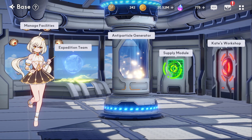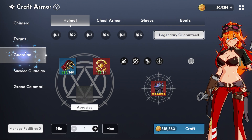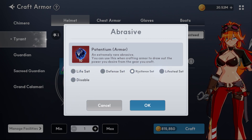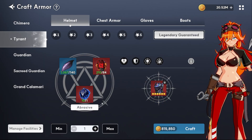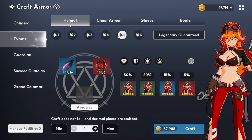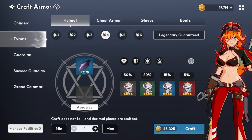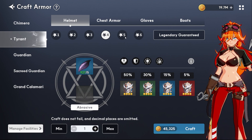Kate's Workshop is where you can craft armor, and you can get guaranteed legendary armor if you have the right amount of materials. For this one, let's do Life Steel — that's the helmet. So this is how it works: you choose which star rating you want, five or six star. That determines how much material is consumed to make that type of equipment, which is cool.